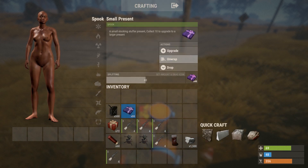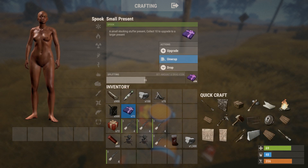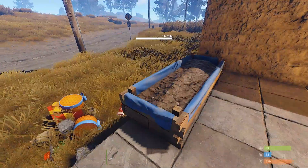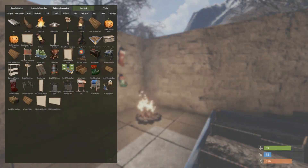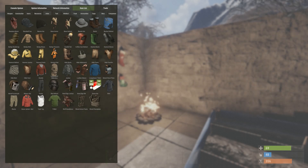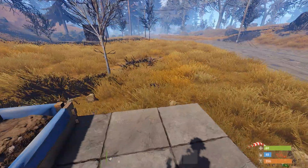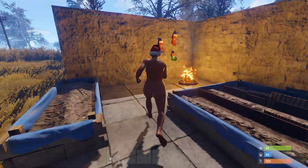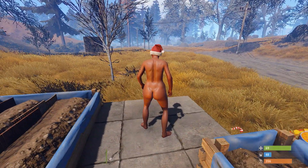From the small presents you get wood, metal fragments, syringes, candy canes, and chocolate bars — lower level stuff really. Lastly, the santa hat has had a little rework and looks a lot nicer now.